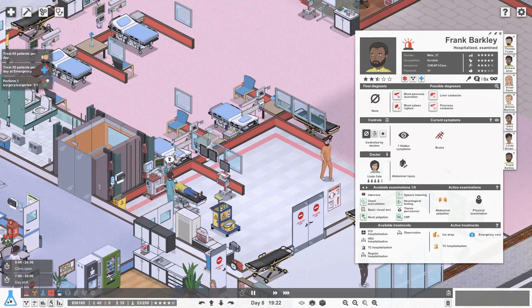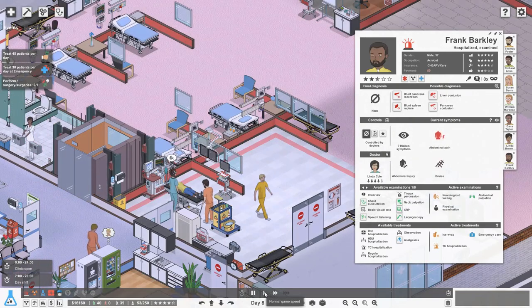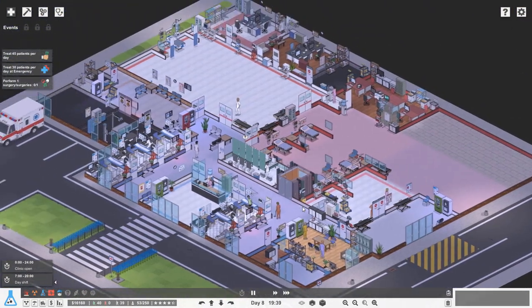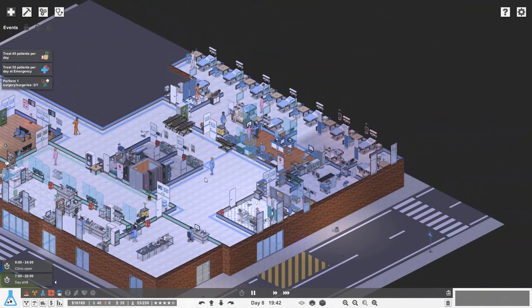We've done it — we've treated 40 patients today! That's awesome, so we've got 50,000 dollars in the bank. Let's take that loan down a little bit. We've got a 60,000 grand loan at the moment so it's going okay, but we definitely need to try and get more money. Hopefully we can get a couple of grants done and a surgery, which should be an instant 50 grand.